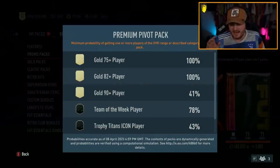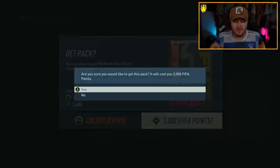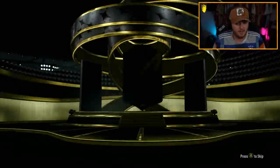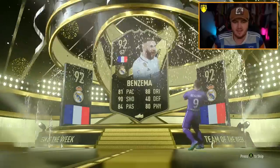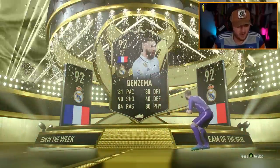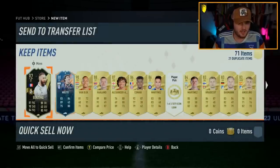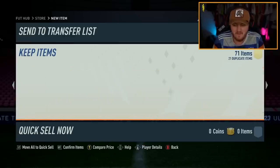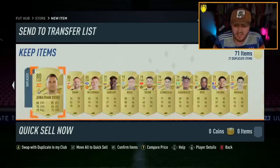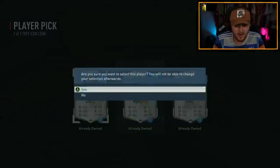Now we've got the Premium Pivot Pack — this pack has a 78% chance of a Team of the Week and a 43% chance of a Team of the Year Trophy Titans icon player, and a 20% chance of a hero. Can we get a good Trophy Titans icon, EA? I have Bergkamp on this account already. We get a Team of the Week — 92 Benzema. Team of the Week Benzema, 92-rated. And we actually just got a normal hero — Melito, Van Dijk, Haaland. For 3,000 FIFA points, that's actually not a bad pack. And we get a Team of the Year icon loan — Hullet. Let's go, we got ourselves another Hullet.